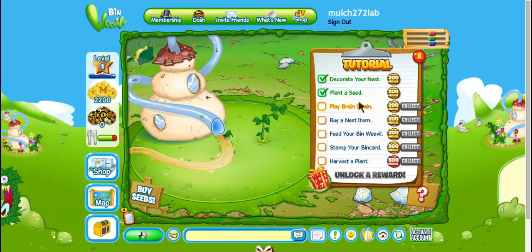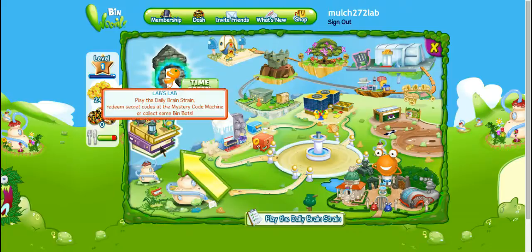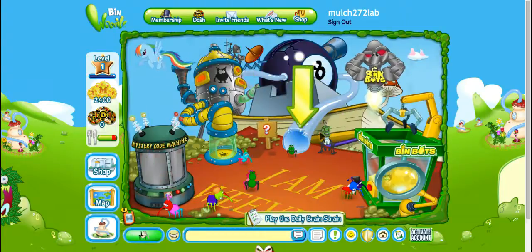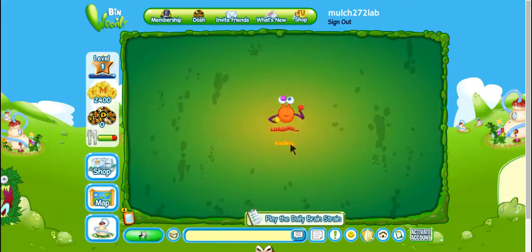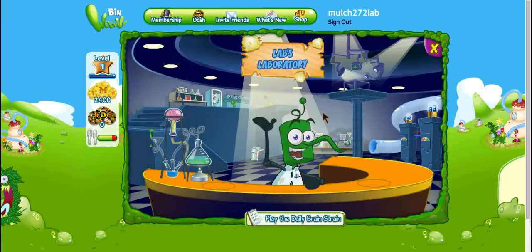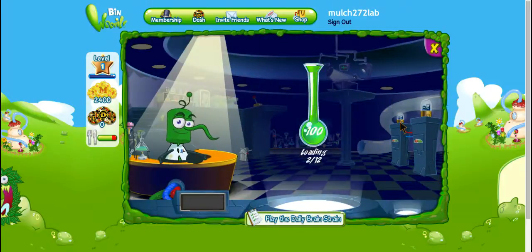Now play the brain strain. The brain strain is something you do every single day at Lab's Lab. You walk in and go inside, and once inside Lab's Lab it gives you two options after it loads. Here's the options: practice your skills, or play today's quiz and earn mulch — so we're going to do that. Sometimes it can glitch with sound even when you're back out of it.